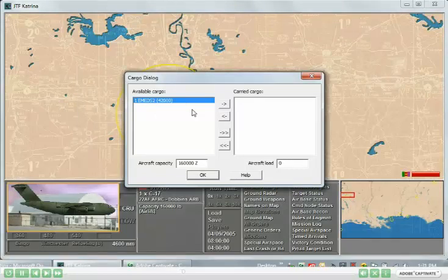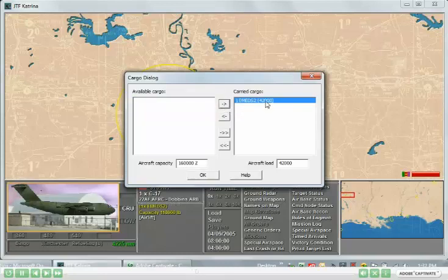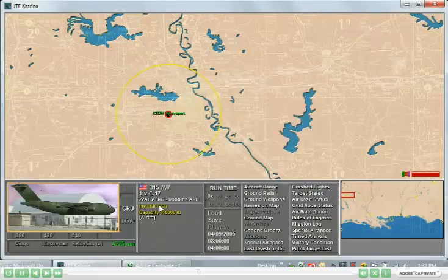Here we see the e-med unit — it's 42,000 pounds of cargo. The total capacity of the C-17 is 160,000 pounds. The Z indicates that it can carry outsized cargo. So I can select the e-med unit, load it onto the C-17, and you see here that it's on the manifest of the C-17, and we're ready for departure. I'll fly this down to Baton Rouge.